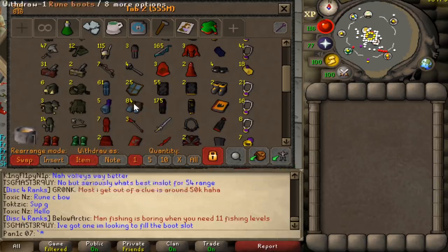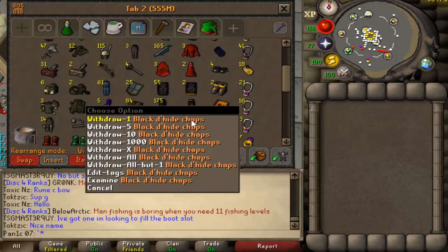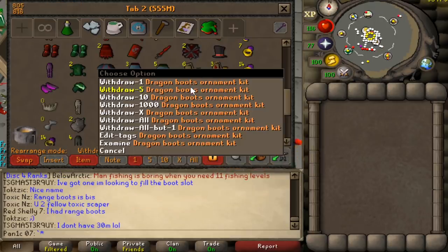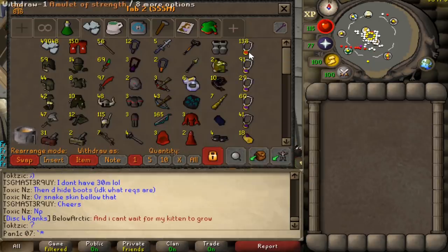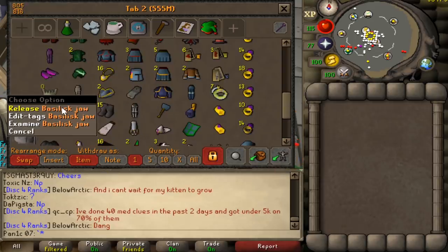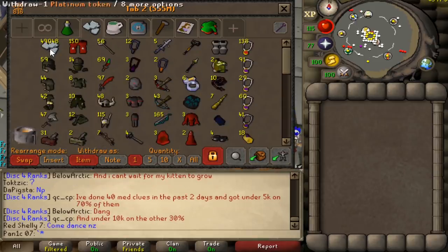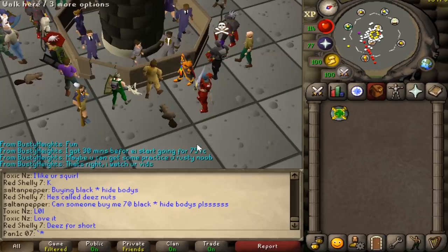We also have 14 Torva plate legs, which is an insane number. Quite a lot of rune items as well, and of course the Devout chaps — a lot of people use these nowadays. Dragon items, obby items, 10 ornament kits, 1 AGS, 3 dragon legs, 6 dragon boots, tons of glories and combat bracelets. We had the basilisk jaw and crystal armor seeds but sold those as they were unstable — that's what this cache up here is. So yeah, 450 mil to go.